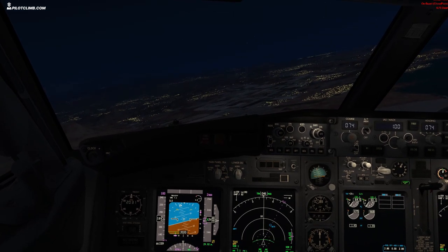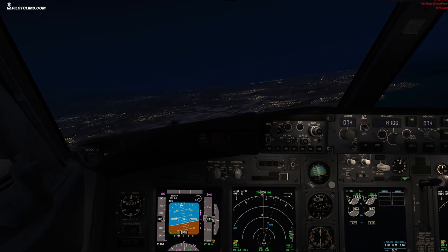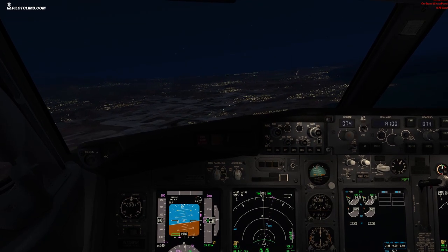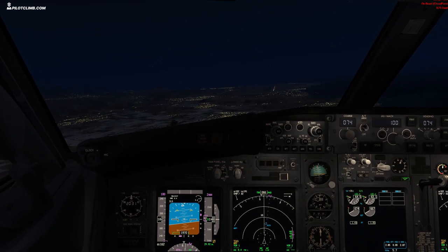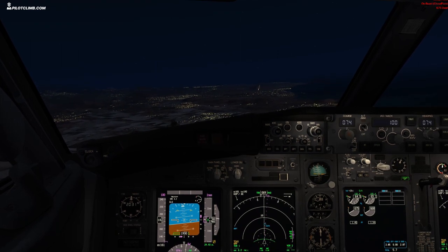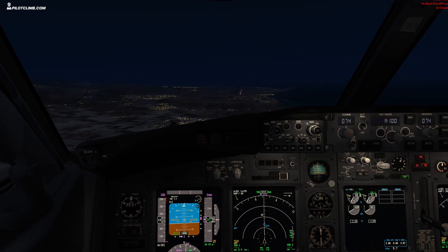Once we get established on the glide slope — the localizer is alive — once we get established on the glide slope, we're already gear down, we put flaps 15, and we do the checklist. The runway is in front of us and I'm trying to get established on the localizer keeping 2000 feet altitude. Beautiful.